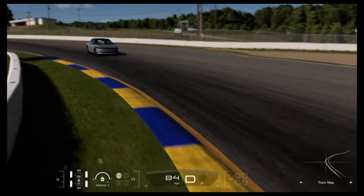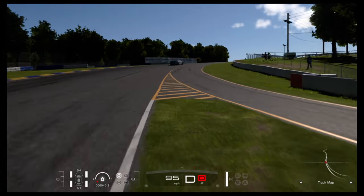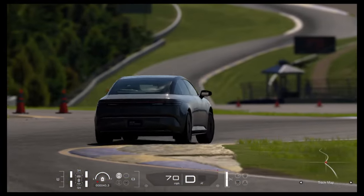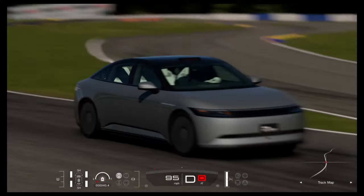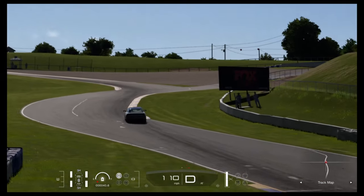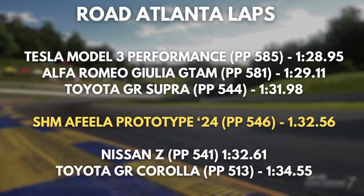It's time to set a lap at our benchmark circuit at Road Atlanta. The Afeela comes in at 546 performance points, so around the same level as a Toyota GR Supra, and about 30 points down on the Tesla Model 3 Performance, which is probably its nearest competitor in-game. It drove silently and, as expected, to a time of 1 minute 32.56 seconds. Respectable, but a long way off the Model 3.